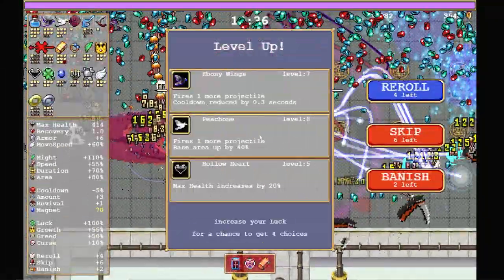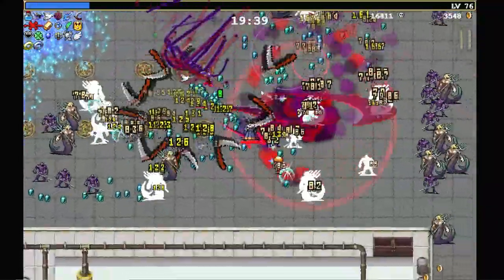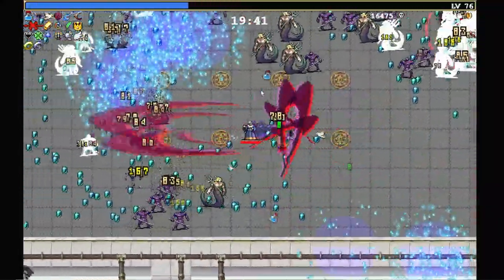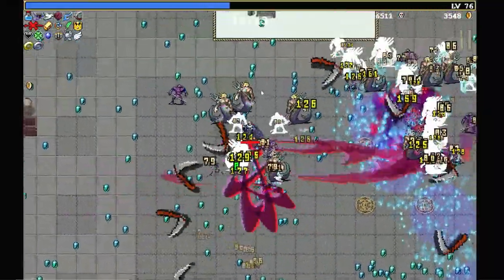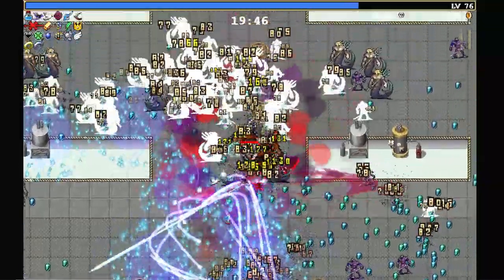So once again, Ebony Wing is up. All of these trap enemies are nothing more than EXP, which is why I kind of want to camp in this area at the moment. There's nothing else on this level.